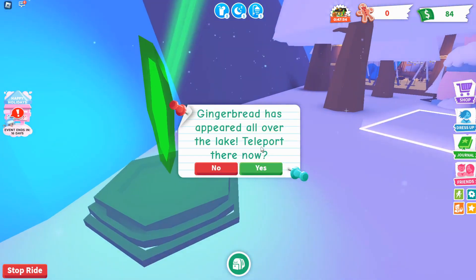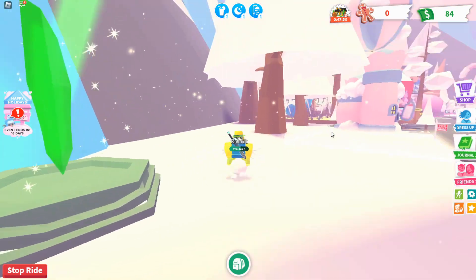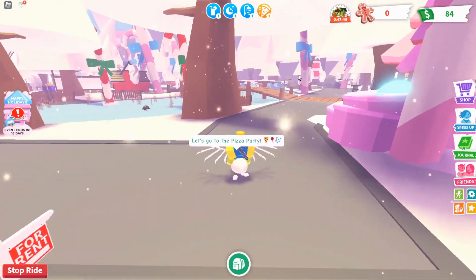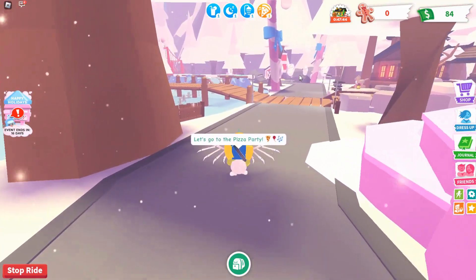There we go, just like that. It will activate and now this thing will be teleported — it will activate the top of the tower up there. Now there are only two more crystals we need to activate.